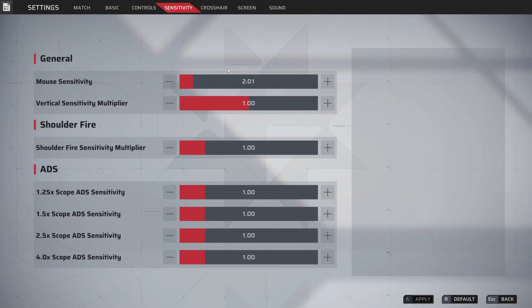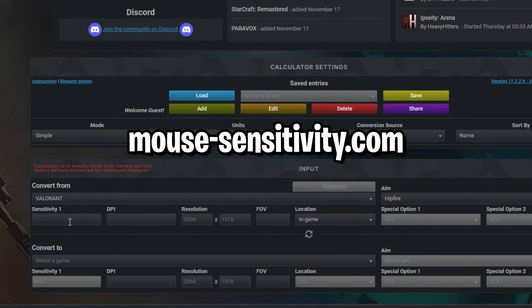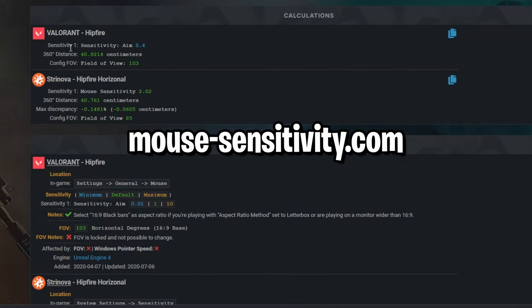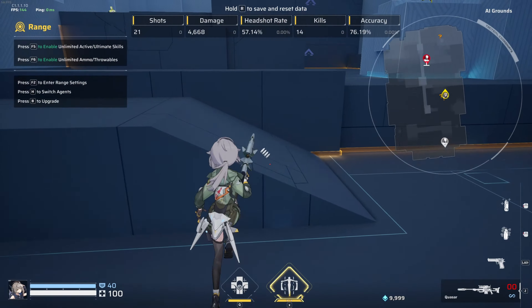For mouse sensitivity, this is all personal preference, but here's a tip: if you're coming from another shooter, you can convert your sensitivity. For example, my Valorant sensitivity is 0.4 at 800 DPI. Go to a sensitivity converter, select Valorant to Stranova, enter your values, hit convert, and it gives you the equivalent in-game sensitivity. My 0.4 in Valorant converts to 2.02 in Stranova. I run it slightly higher — about 0.10 higher — because there's a lot of vertical aim movement and you'll need to flick frequently.